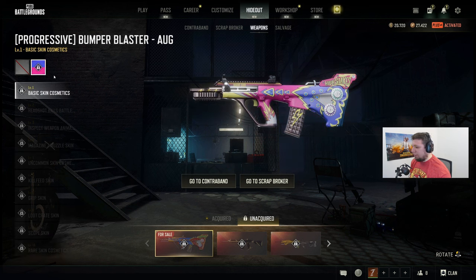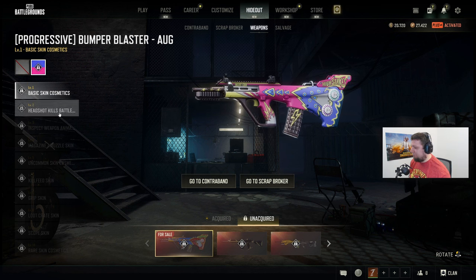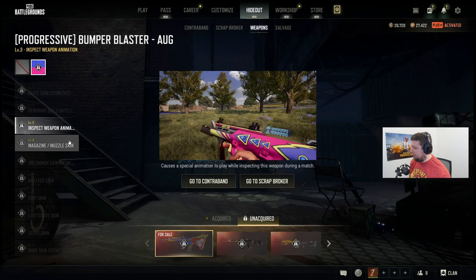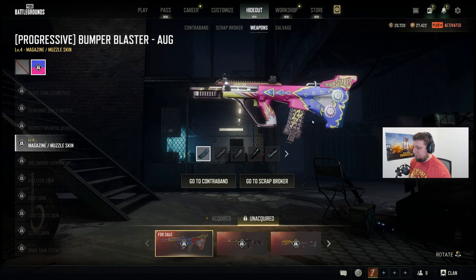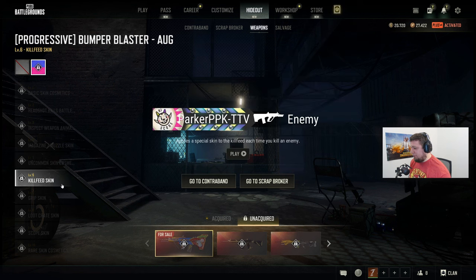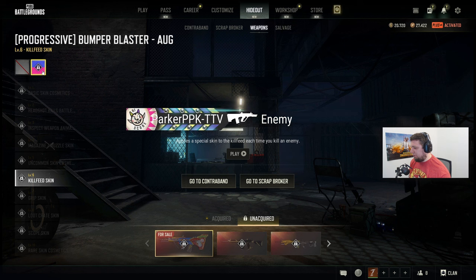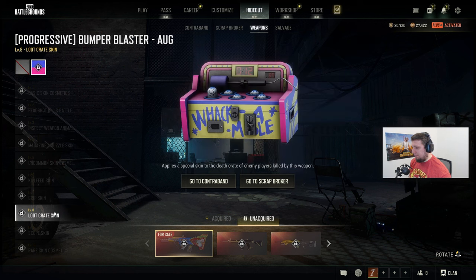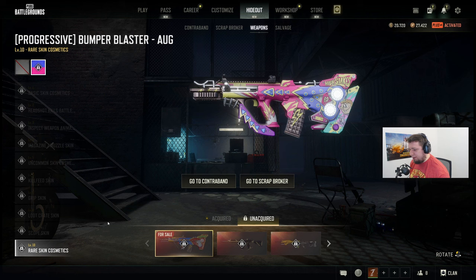Then we've got the chroma variant, which is essentially the pink version. It has a stat tracker on there — so the pink and blue. I actually thought I'd like the other one better, but this one looks pretty nice too. This reminds me of the other AUG skin — I like the other one a lot. Got the killfeed skin, got the red and blue versus purple and yellow. The very difference between the yellow and the red, and the pink and the blue. Chrome is actually better than I thought.